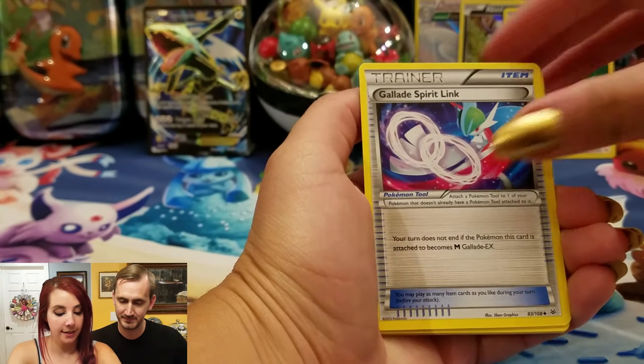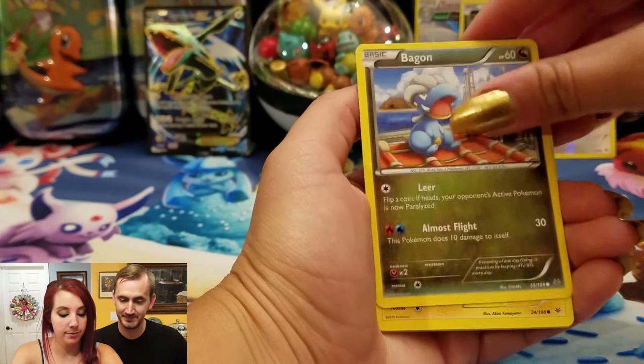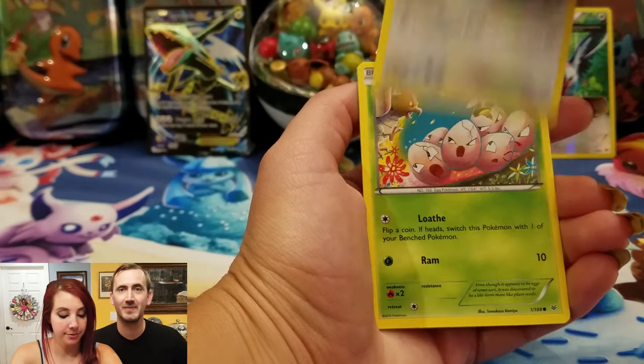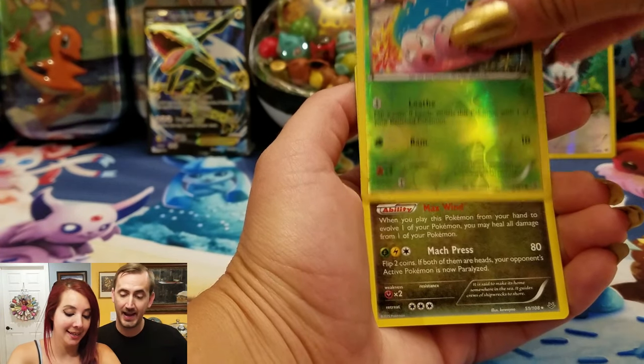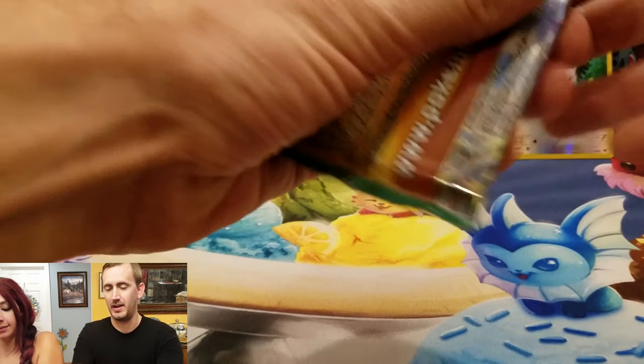Steven and Glav, Fletchinder, Bagon, Electrike, Trottini, Professor's Letter, Exeggcute, more Exeggcute — and a Dragonite. Cool, alright.